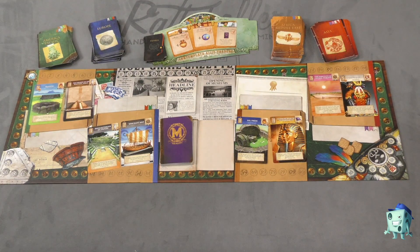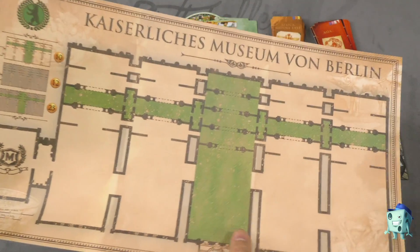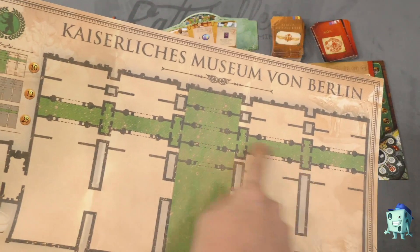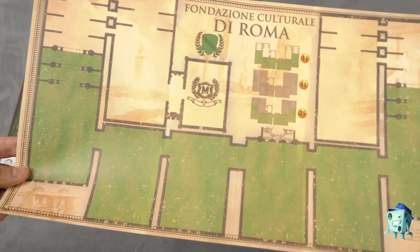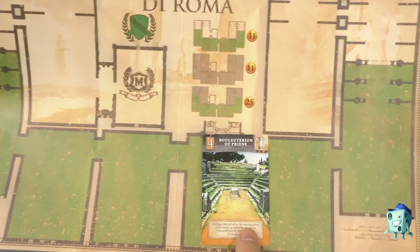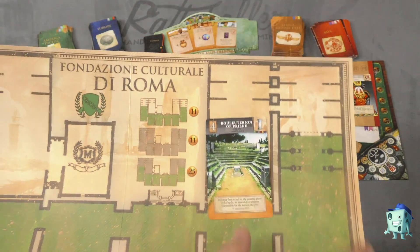The main way you're going to score is by building collections in a museum that you have. There are multiple museums included in the game — like this is the German museum, the one from Berlin, and this is the basic one. There are four of these, they all have the same coloring, and they're all fairly balanced. As the game goes by, you're going to be putting cards from collections in your museum. You can rearrange these anytime you want, even at the end of the game right before final scoring.